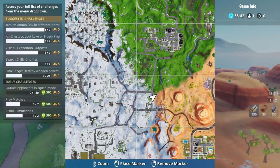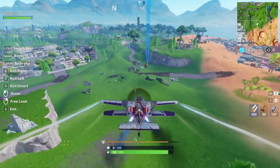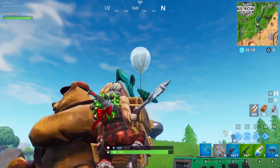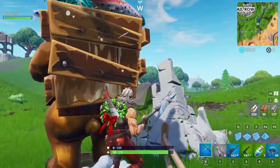Location number 9 is actually located near Retail Row. You just fly to get the balloon, which is down here — it's actually on the back of the bear inside of this little backpack with the fishes. You just gotta pop the balloon, and that's location number 9.